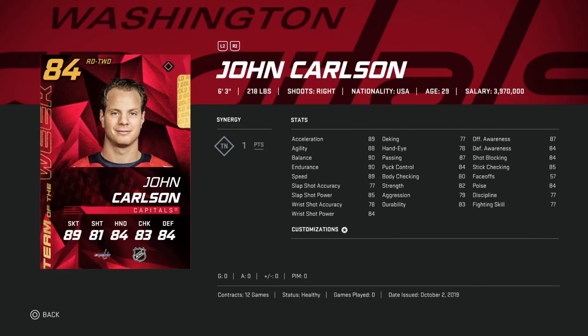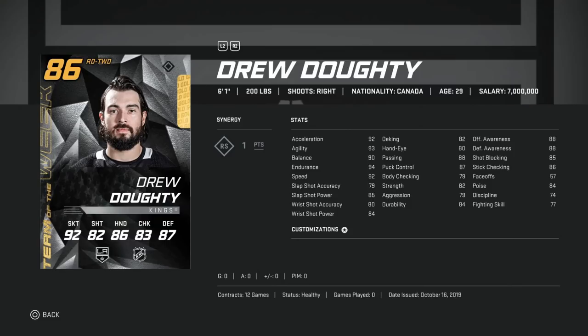Good news — we've got another righty in John Carlson, and this card's a bit better. He's 6'3", 218 — one of very few big right-handed defensemen. Good speed at 90 overall, with the TN synergy giving plus three to slap shot accuracy, wrist shot accuracy, and passing. His passing goes to 90 and slap shot accuracy up to 80. With that synergy activated, you've got a big defenseman with decent speed and a good shot from the point — checks off everything you want.